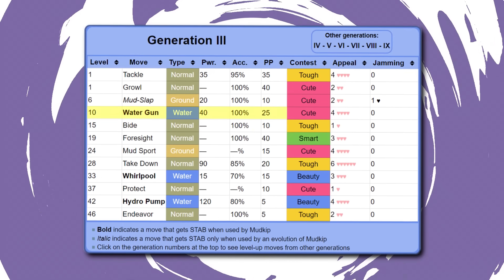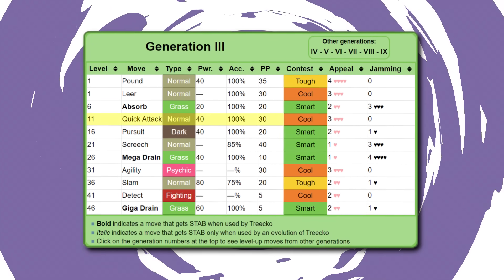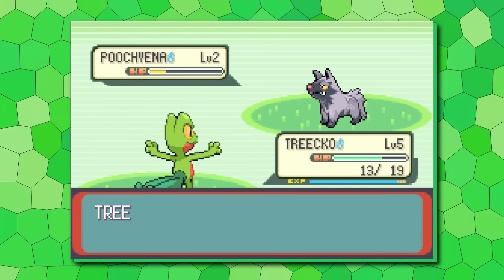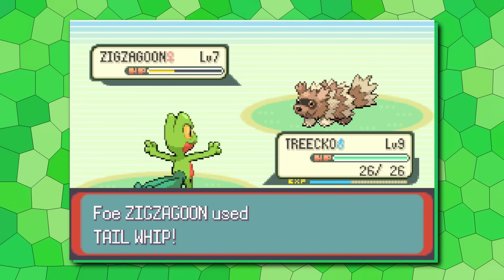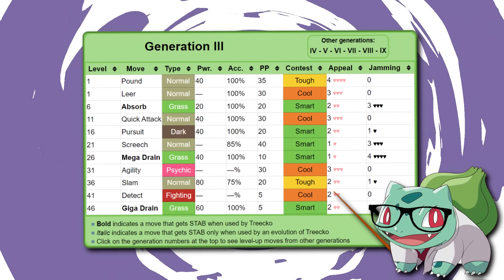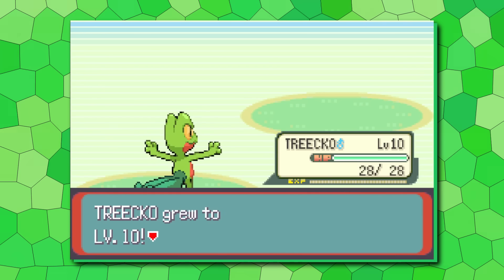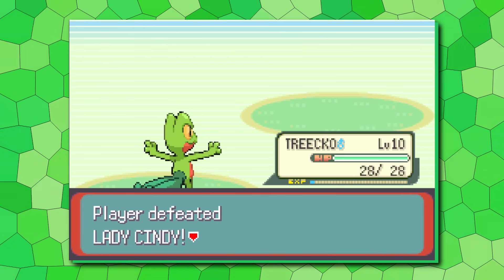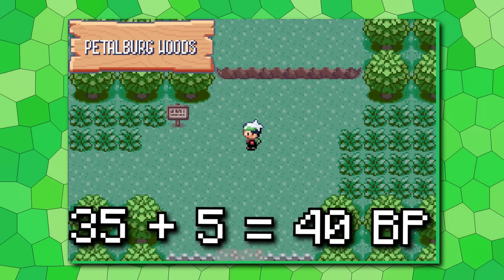At level 10, Mudkip gets the early 40 base power STAB move Water Gun, Torchic gets the same with Ember, while Treecko, who is already outspeeding everything, gets Quick Attack. Treecko's early STAB move comes at level 6 in the form of Absorb, and I never found this to be optimal on Treecko, who is designed to be more of a fast and powerful special attacker. If we go with the precedent set by the other two starters, it only seems fair that Treecko should learn Vine Whip at level 10. Not only does Vine Whip feel way more appropriate for Treecko than Absorb, but we'll buff it from 35 to 40 base power so that it can really start out on equal footing.